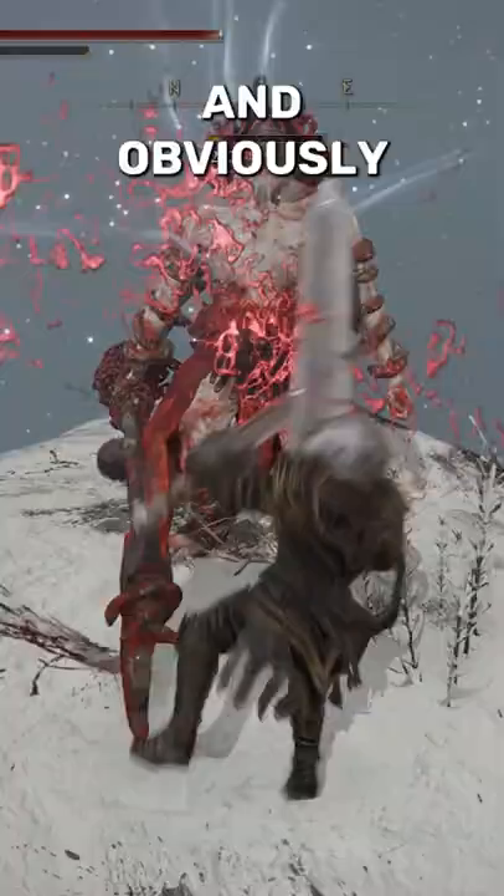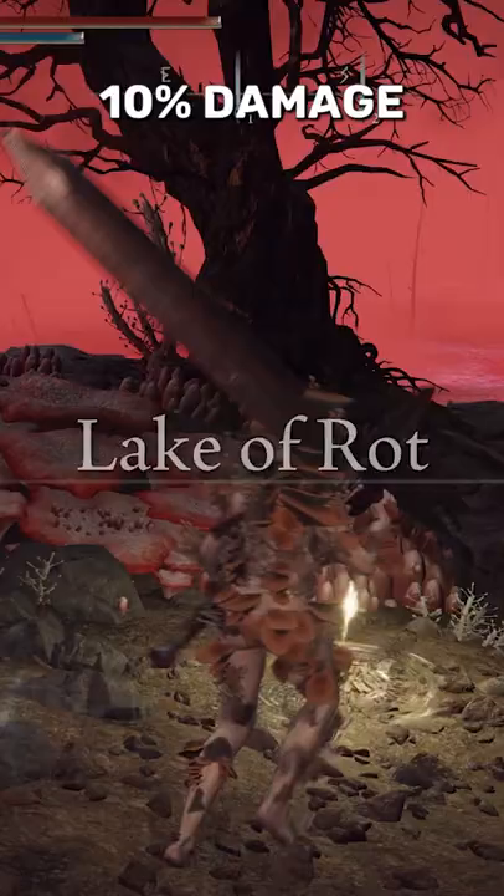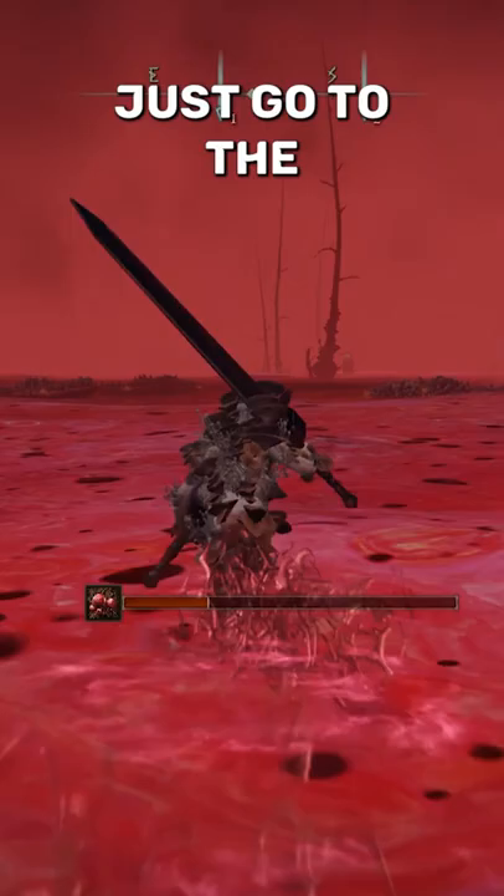Go up to that guy and obviously take him out to get his weapon. Wearing the Mushroom Crown gives you an extra 10% damage when Poison or Rot is procced. To get it, just go to the Lake of Rot and follow my path.